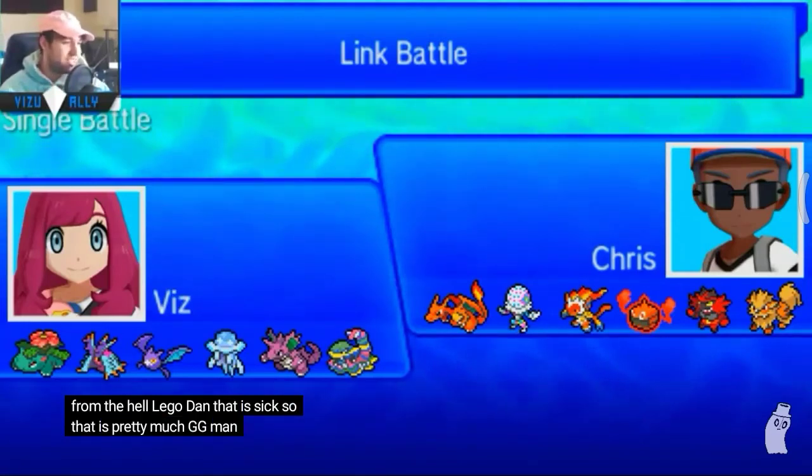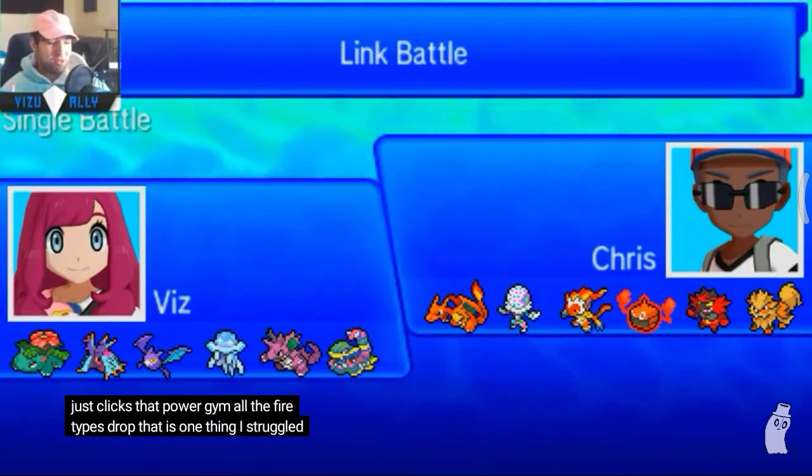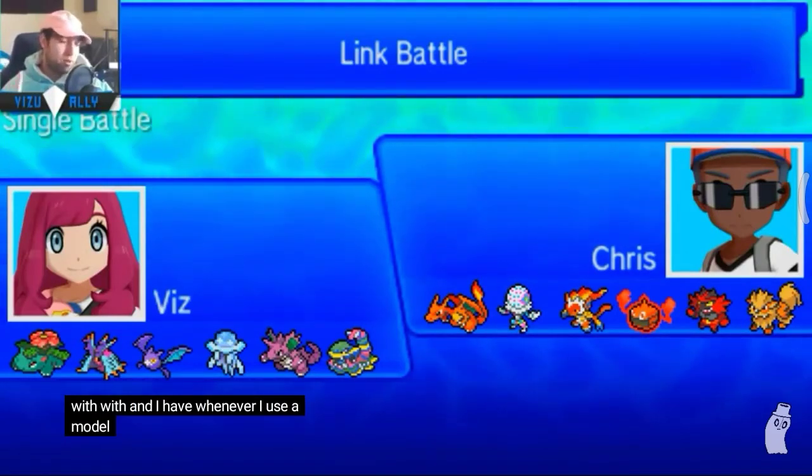Nihilego just clicks Power Gem and all the fire types drop. That is one thing I struggled with whenever I use a monotype fire team.